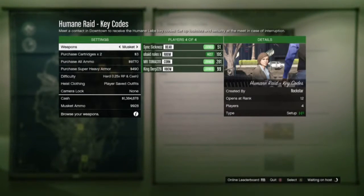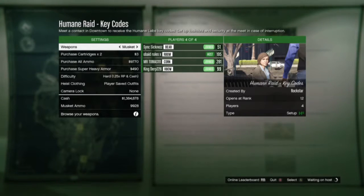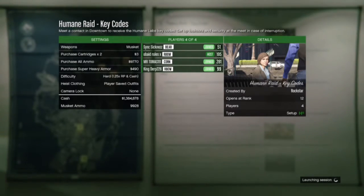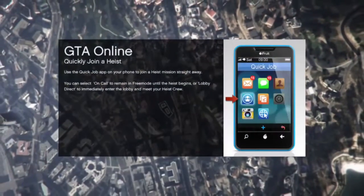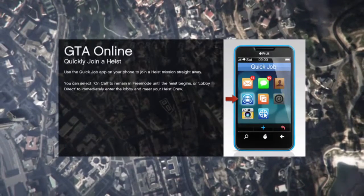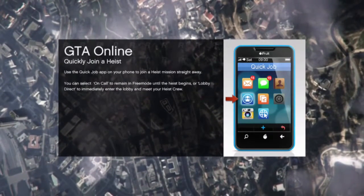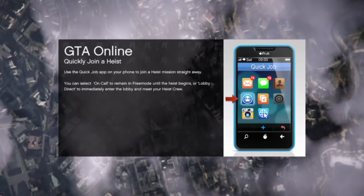Now as you can see, it's loading for us to go change our outfit — it says 'waiting for host.' When you get to where you can change your outfit, all you're gonna do is hit B and A as fast as you can right when you get in. That's on Xbox One and 360. On PS3 and PS4 you're gonna hit Circle and X.